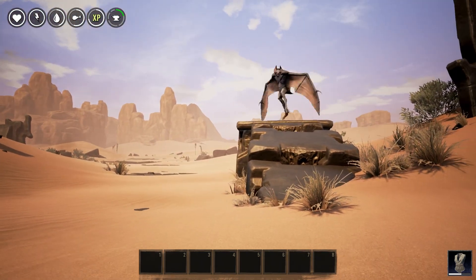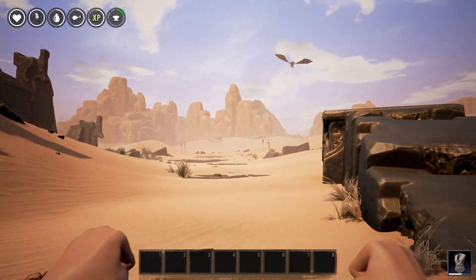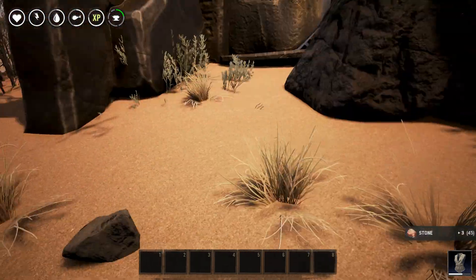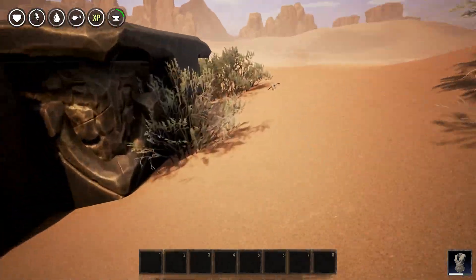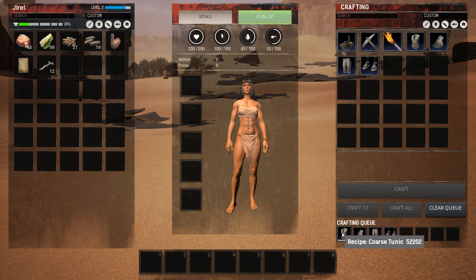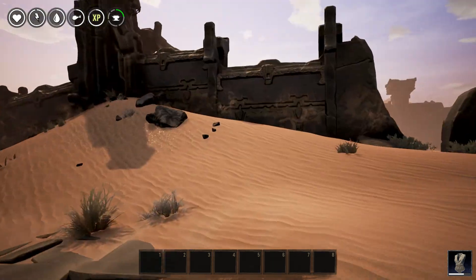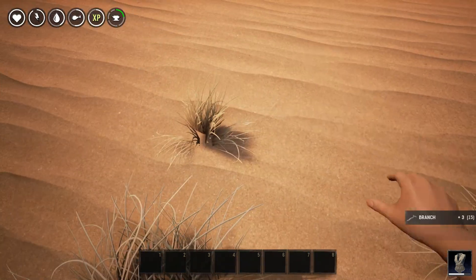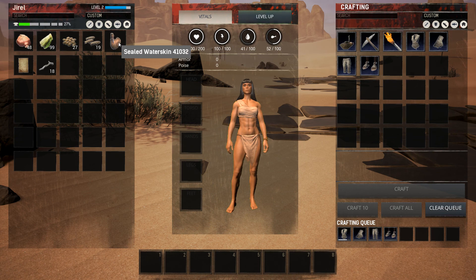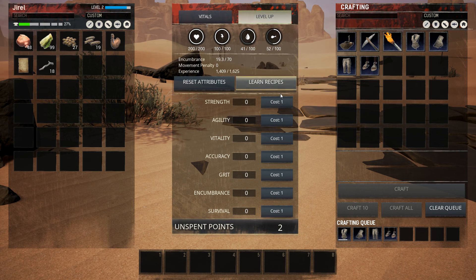Okay, good - it was just a showpiece, don't fancy fighting something like that right now. I'm going to carry on picking things up and making my way down this path. Hopefully we will find something quite soon. Got some clothes coming in the crafting queue. I found a sealed water skin and I've levelled up. We have two points to spend - let's take one in survival and one in strength for now.